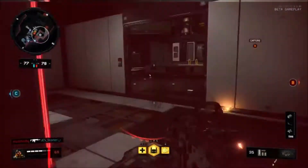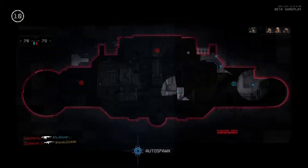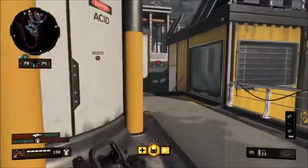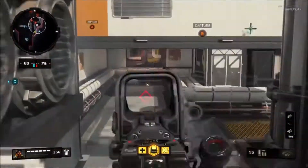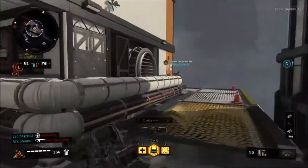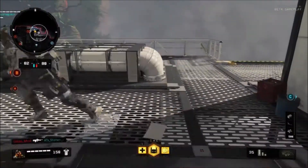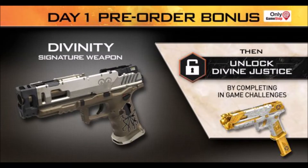For those that buy the Digital Deluxe Edition, Digital Deluxe Enhanced Edition, Enhanced Edition, Pro Edition, or Mystery Box Edition, they will get the MX9 Signature Weapon on day one — which was shown in the first image. Definitely go back and check that weapon out if you missed it; it looks pretty badass.